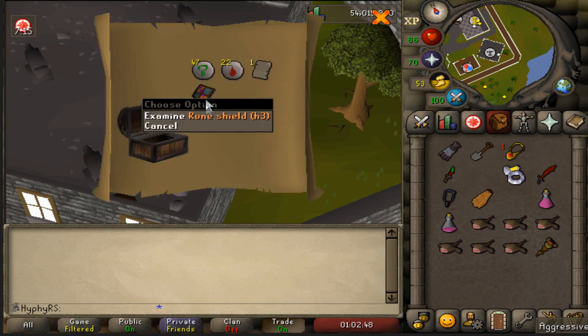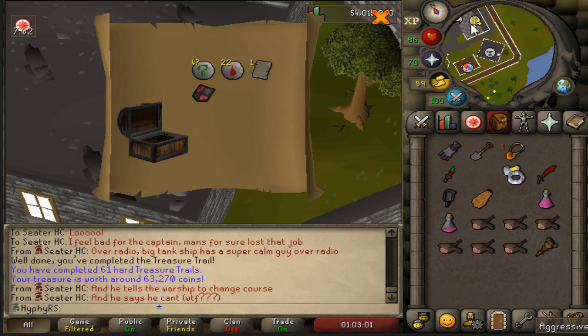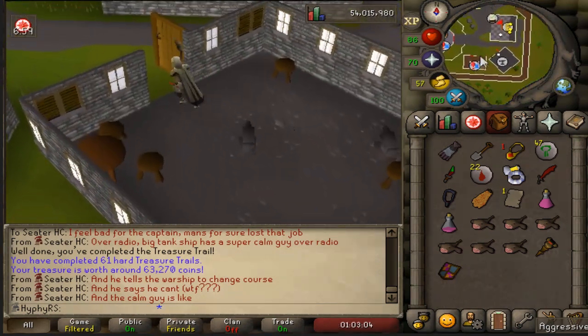We got the Rune Kite Shield h3 - we totally need that for a clue. We're actually super happy about that because it unlocks I believe two clue steps, one for the agility pyramid and not really sure about the other one.